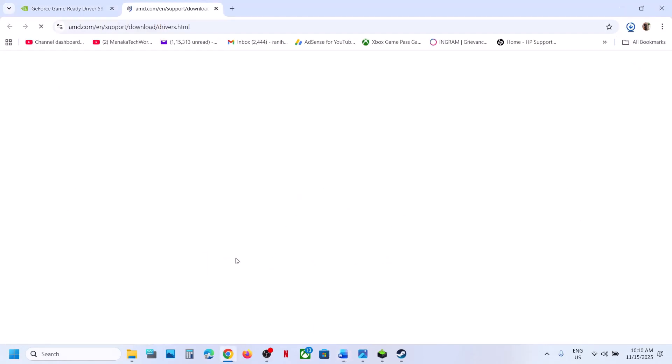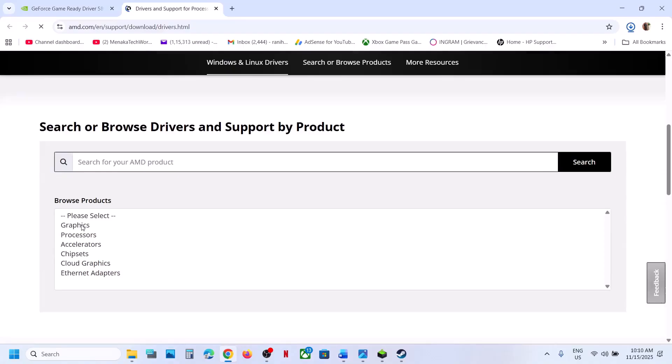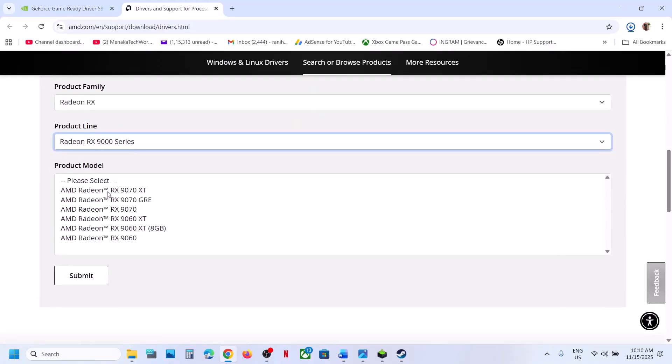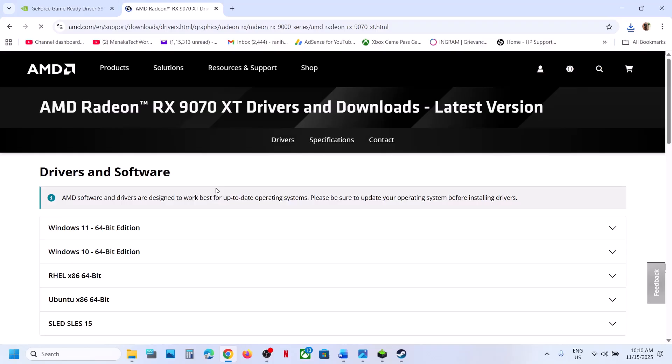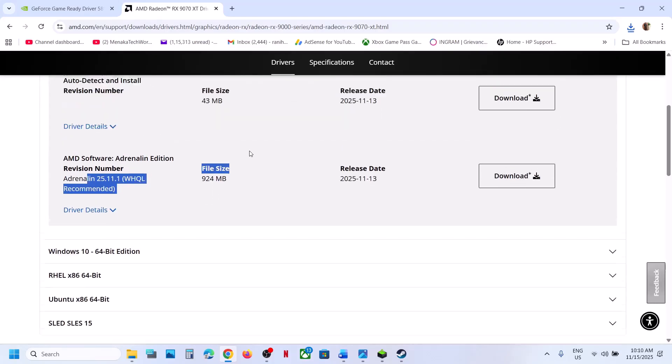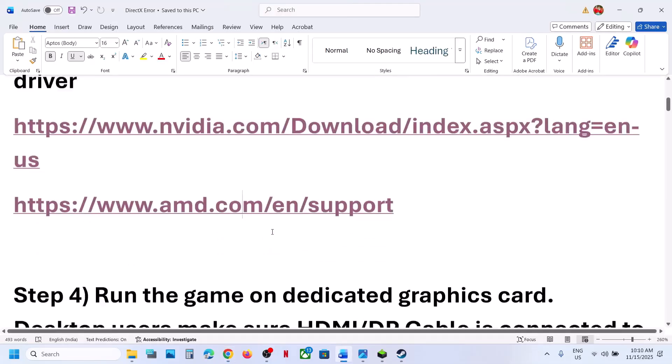AMD card users, do the same thing — select your graphics card, make sure you select your graphics card and operating system. Download the latest driver, install it, restart the computer, and then check.